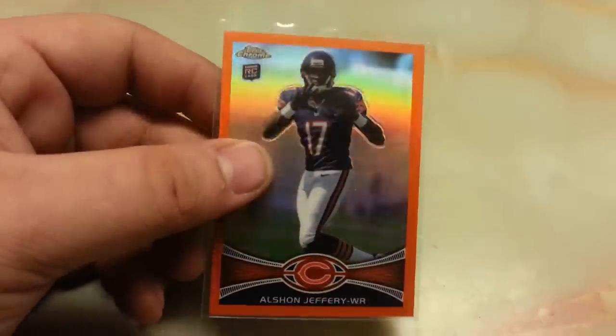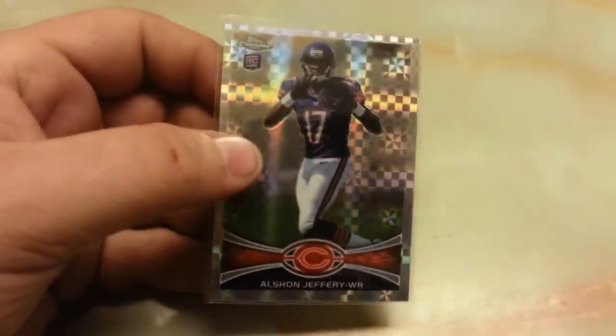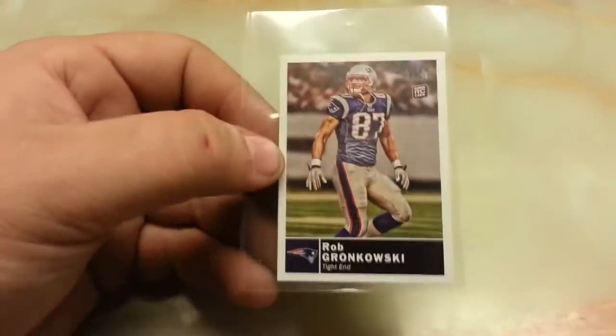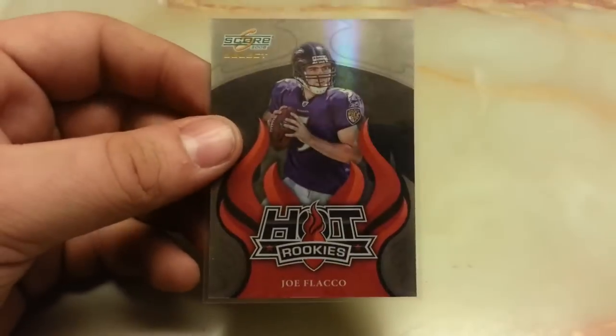Then we have the Orange Chrome Refractor — no numbering on that one. We got the Prizm, we got a Steven Ridley Extra Points 2 out of 25, Topps Magic Mini Gronkowski, Joe Flacco Hot Rookies from Select 568 out of 999.